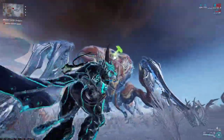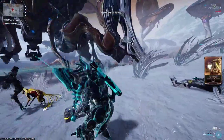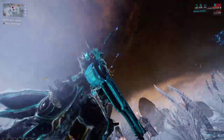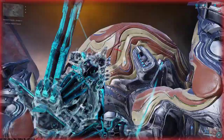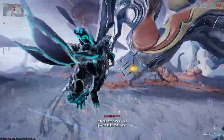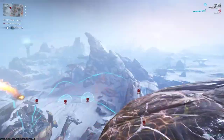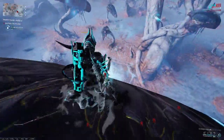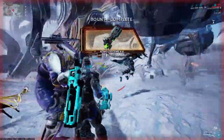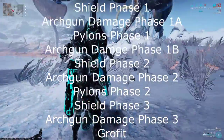Just to recap each stage of the fight since it does move pretty quick: Shield phase 1, where we damage her shields with the damage type displayed on her head. Arc Gun damage phase 1a, where we shoot her legs and then head with our Arc Gun — leave your Arc Gun equipped until the next shield phase begins. Pylon phase 1, jump or void dash to four different pylons shot out by the orb and destroy them. Arc Gun damage phase 1b, another set of damage on the legs and head. Shield phase 2, a repeat of shield phase 1. Arc Gun damage phase 2, another round of DPS into the legs and head. Pylon phase 2, jump to each of six pylons this time and destroy them. Shield phase 3 and Arc Gun damage phase 3. Then stand under the orb, cast Effigy, try not to die, and collect your loot. Shield, damage, pylon, damage, shield, damage, pylon, shield, damage — that's the whole fight.